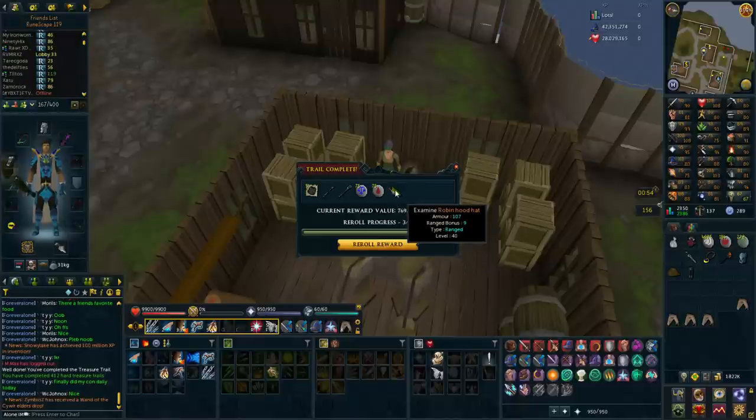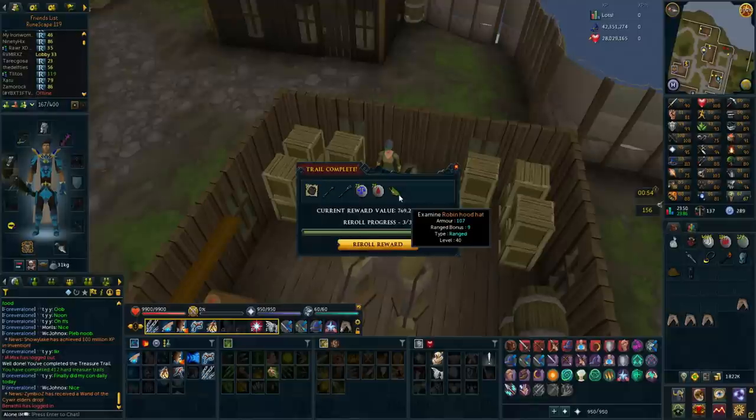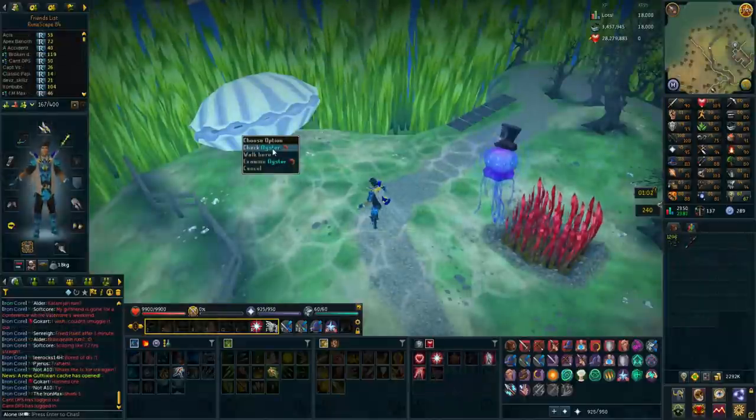I'm not going to be rerolling a Robin Hood hat. I do already have it so it's a duplicate, but I have it in the overrides - I can put this into my bank. So it's not a clue scroll reward but almost the same thing.